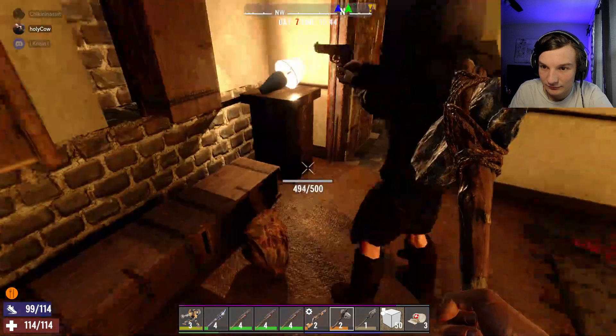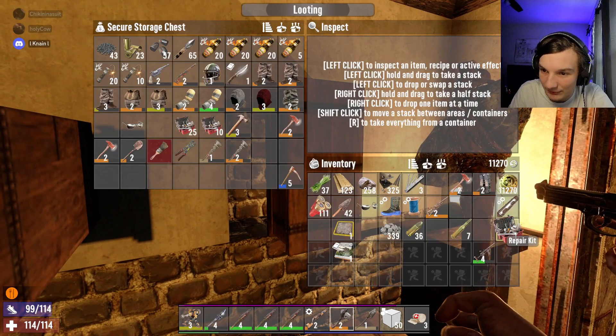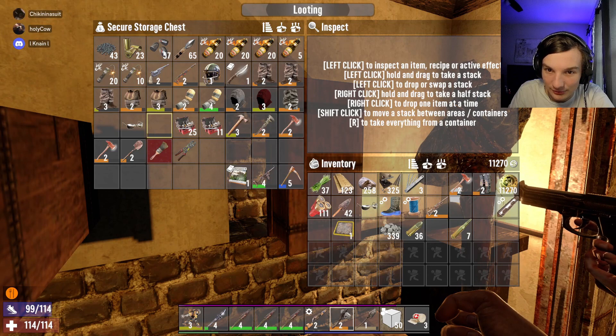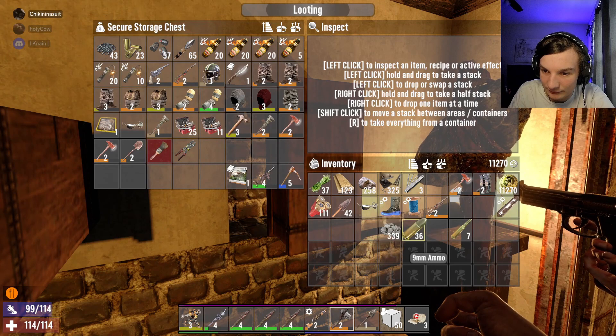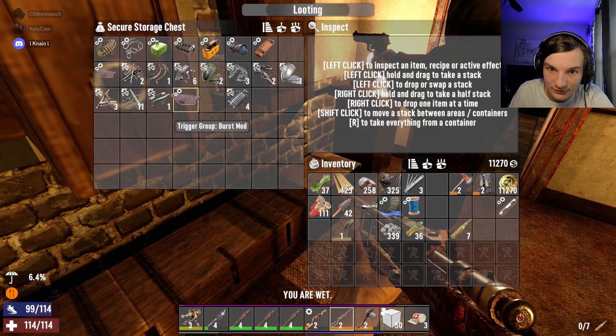Billy, look in the weapons chest — I have a present for you along the bottom row. I have two presents for you along the bottom row. Actually, three presents for you along the bottom row. I'm putting the full auto on my pistol so I won't have to spam the trigger — it'll make it shoot faster.